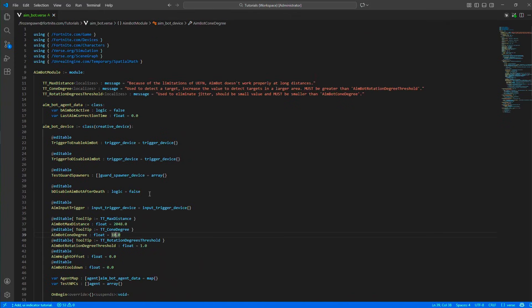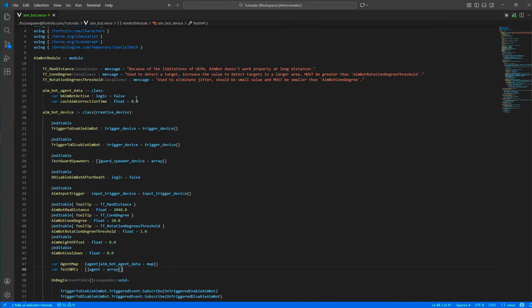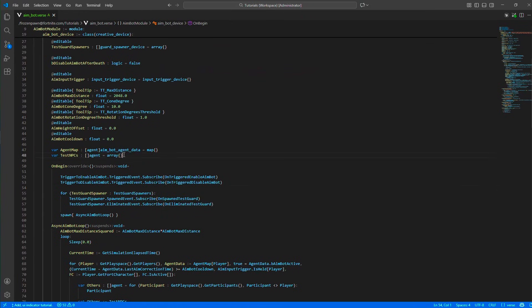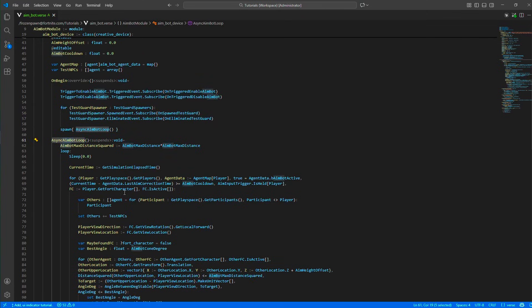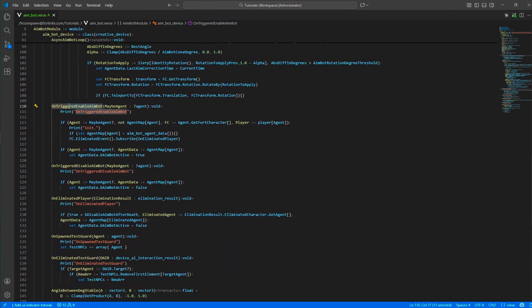Now let's look at the code. We keep per-agent data which stores whether aimbot is active and the last aim correction time. We have test NPCs filled in an array. In OnBegin we listen to the trigger events, listen to the guard spawner's spawn and eliminate events, then spawn the async function for the aimbot. When the enable trigger is called, we initialize player data if it doesn't exist yet, then listen to the player's eliminated event.